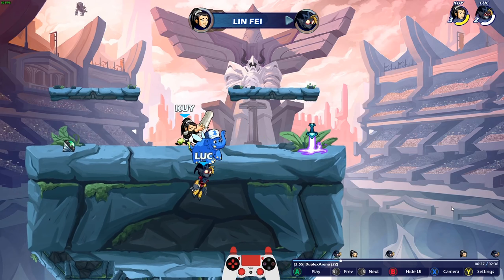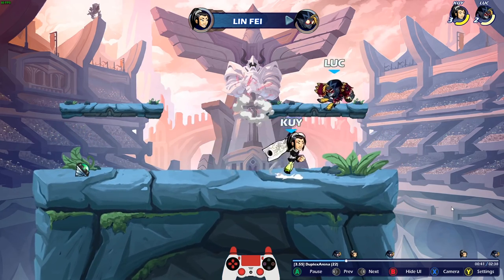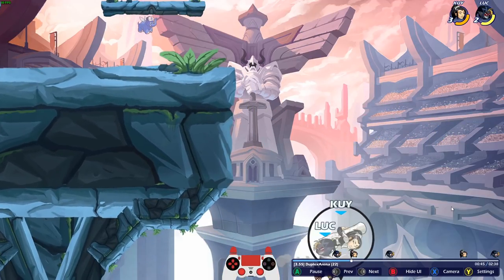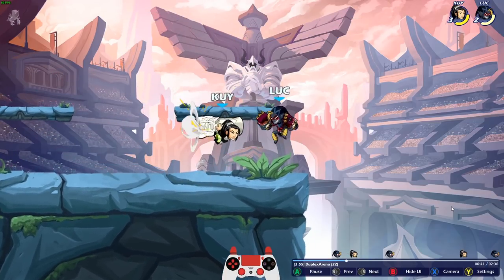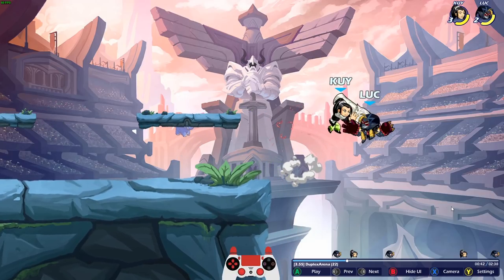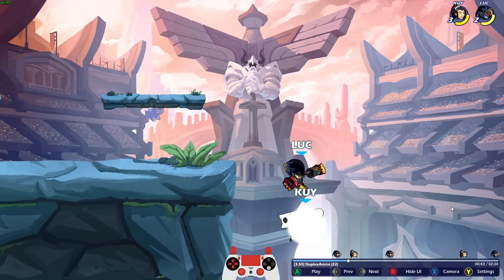So that was pretty fast - he killed me really fast that first stock, basically gave him a free stock. That was a sick neutral air, and so is that - then the follow-up. So that's what got me the free stock right now. Let's watch that. After he did a side light, I knew he was probably gonna try to continue the combo, and in order for him to continue the combo he'd have to be up on me. So I just did a neutral air hoping I would grab him - and I did. Did a side light.